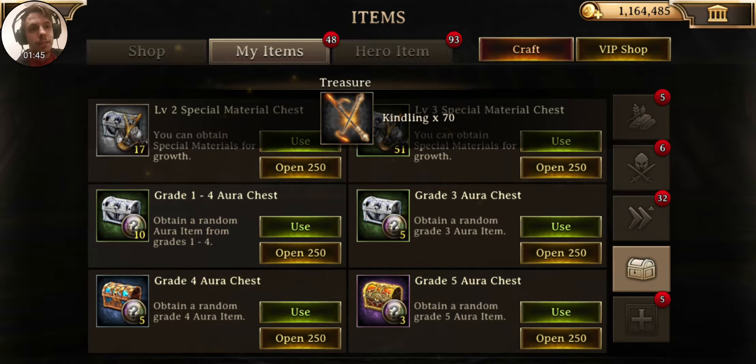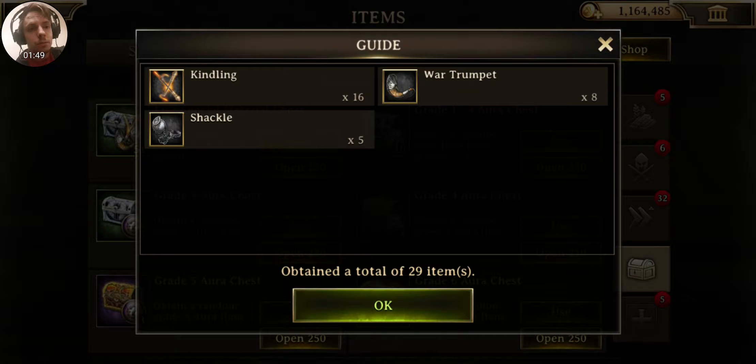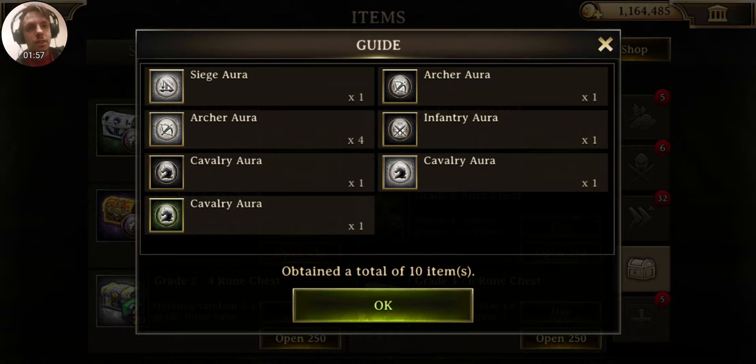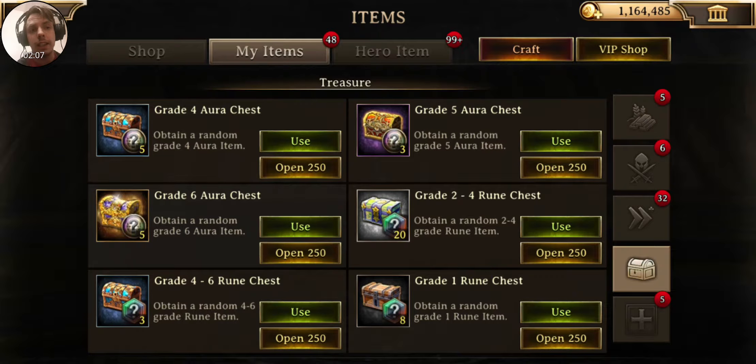That was bad. Got a little bit of kindling — that's pretty cool too. And then some more pay items. Decent amount. So these auras, that's something that I don't know a lot about. Apparently it's like a temporary increase, but that's cool. Getting some of those is definitely nice.